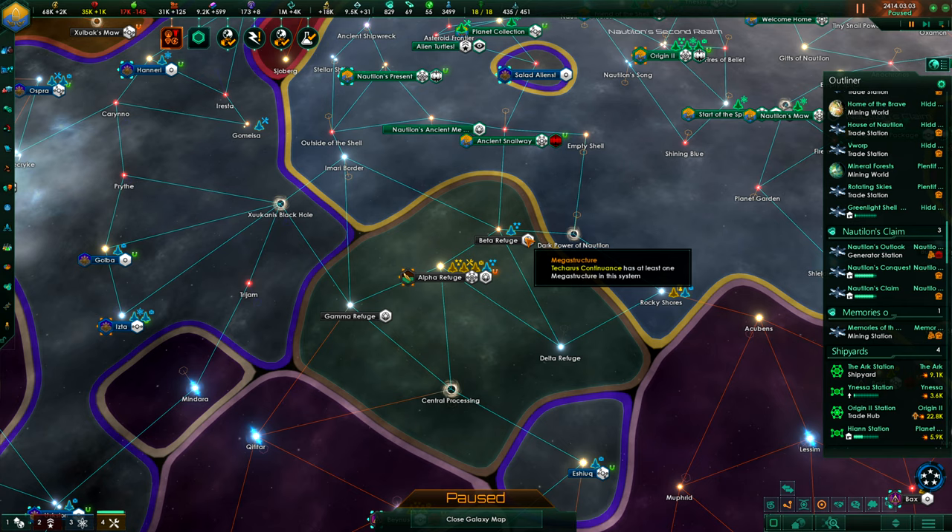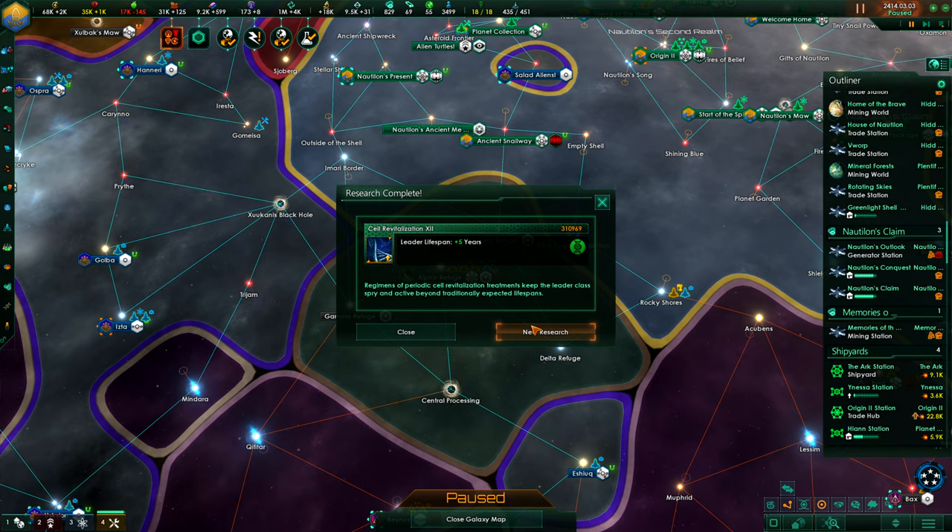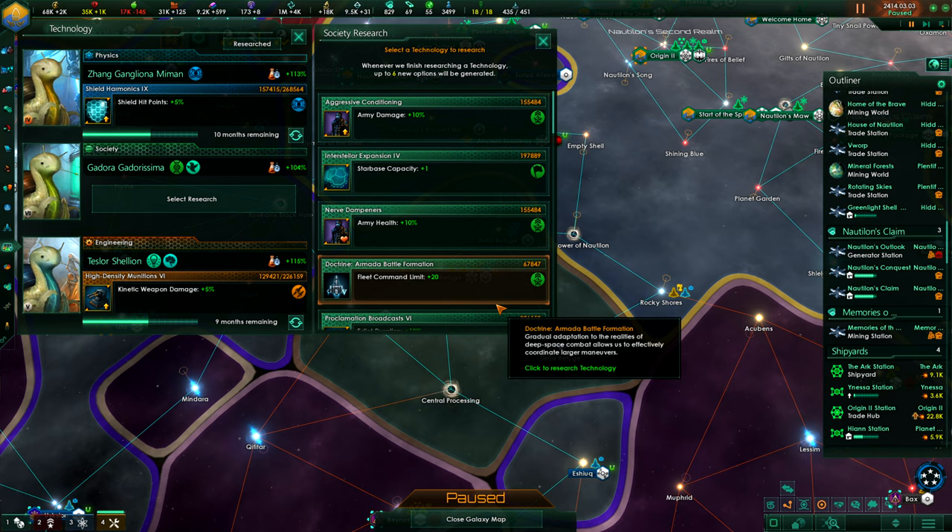Look at that — that's all Ringworlds. Our leader lifespan goes up by 5 years. We love that, of course. We don't want our leaders to die. We have a very good leader too. And we need more food from jobs also.